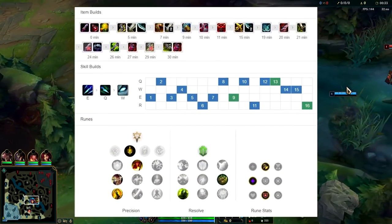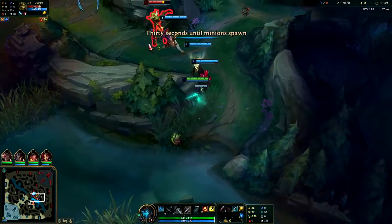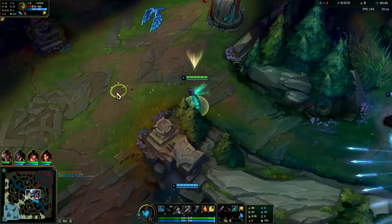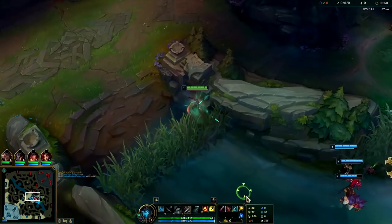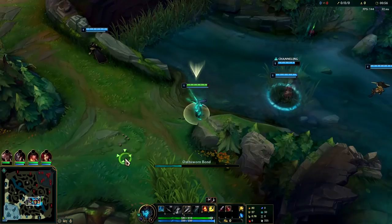What's going on guys, gonna be showing you how to dominate on Kalista top lane. We have lethal tempo starting with Doran's Blade and we're going to start with our E. For our black spear, we'll put it on our jungler - put it on him there.